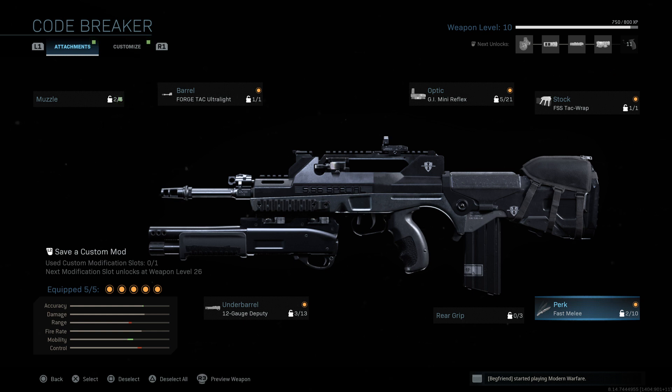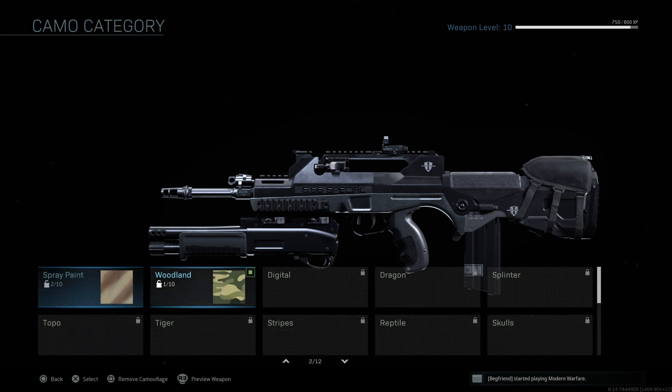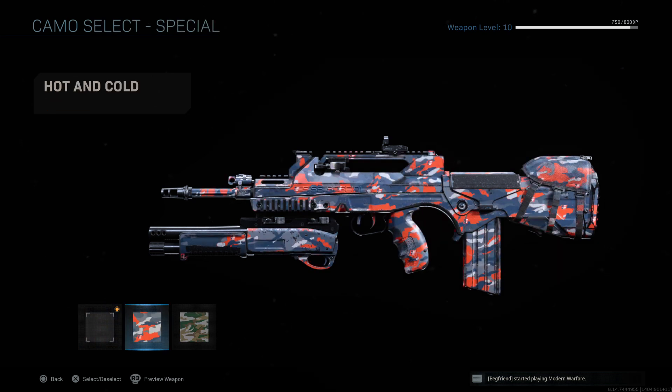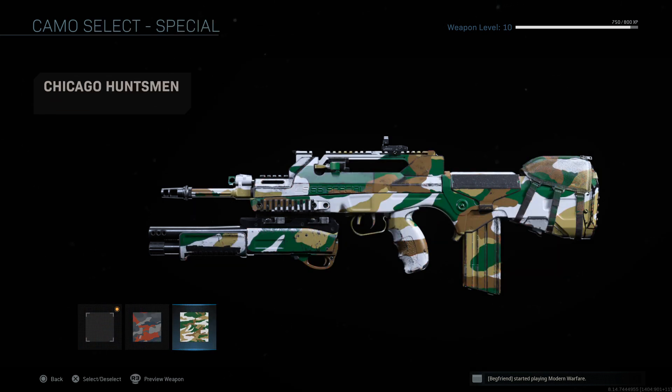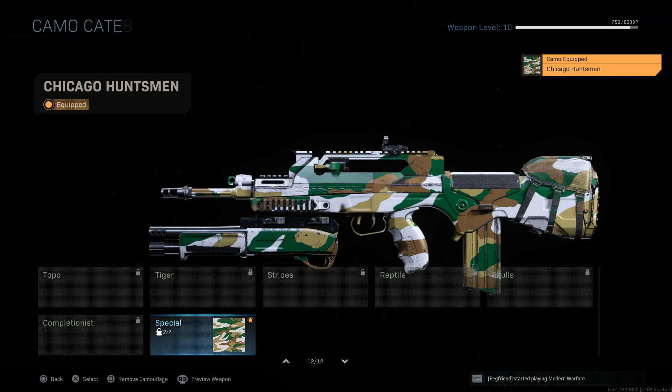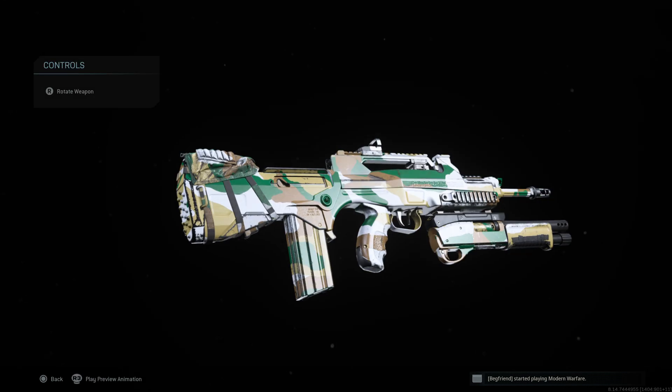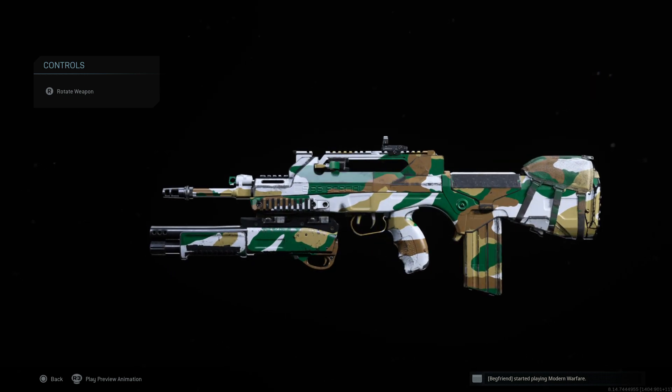Let's do a little overview of some camouflages. I don't have much unlocked, but it does seem to cover the whole gun. Putting on the Huntsman, you can see it covers the whole weapon, obviously apart from some of the barrels. I like when you get camos that cover the majority of the gun.